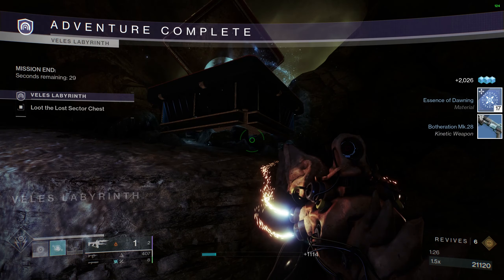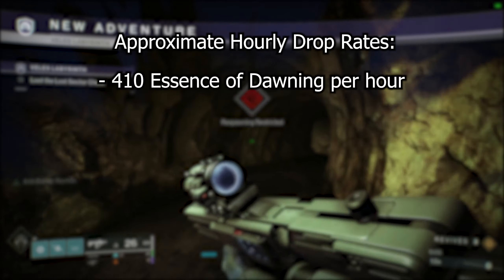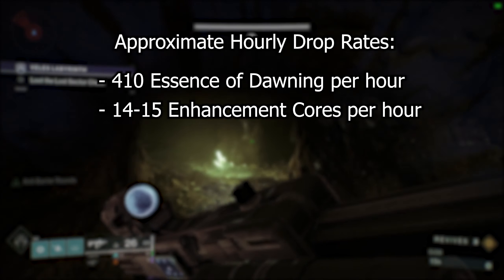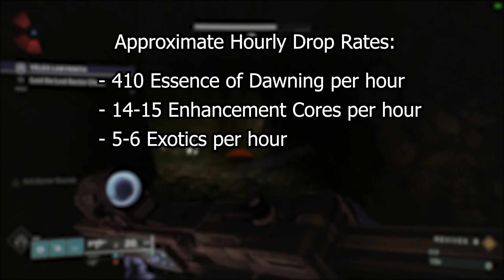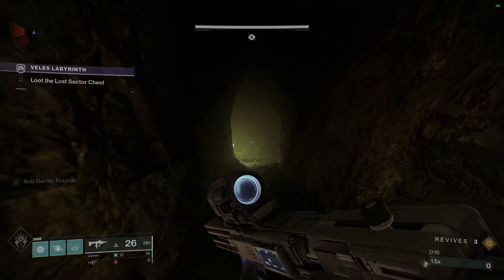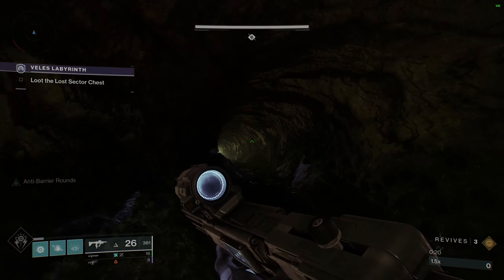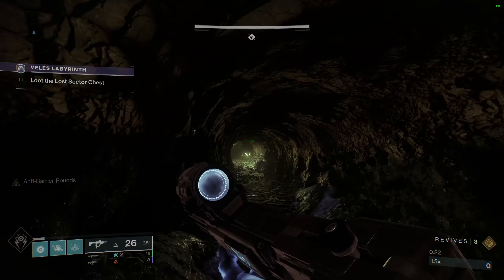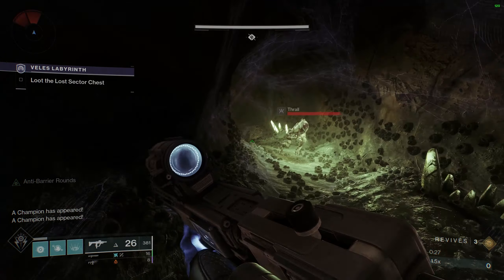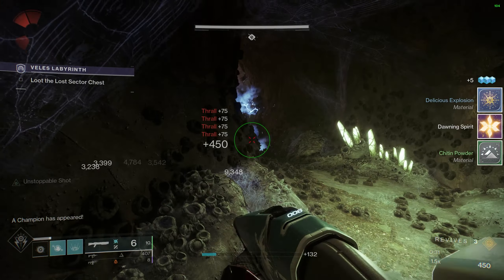What can you expect from a solid hour of running the Lost Sector? From my experience, I got about 410 Essence of Dawning, 14-15 Enhancement Cores, and 5-6 Exotics per hour. In my opinion, those are pretty great results. 5-6 Exotics per hour works out to an Exotic every 10-12 minutes, which is faster than nearly any activity I can think of. Not only is it fast, but you can wait for the Legend Veles Labyrinth to drop Exotics in the specific slot you want, allowing you to focus-farm Exotics in that slot with ease.